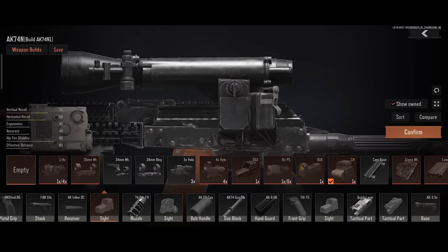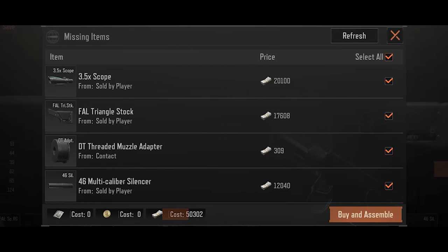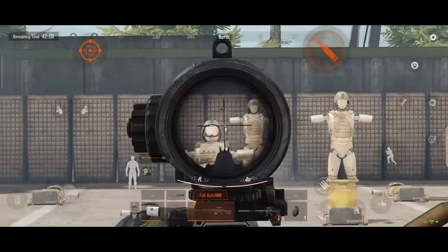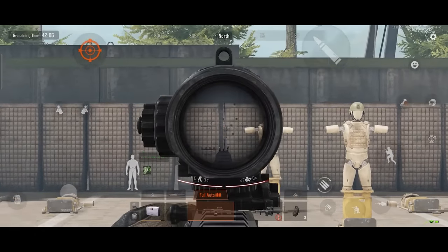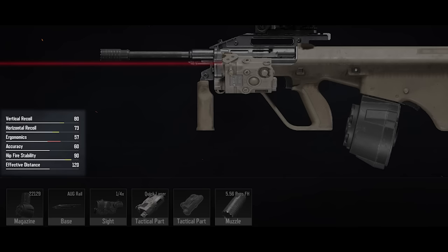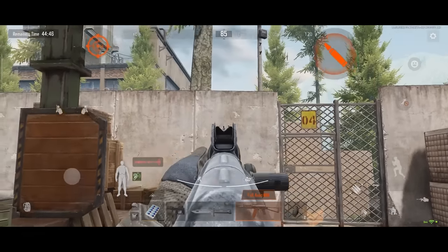However, Assault Rifles need to be modified with various accessories first, so you need to spend a lot of Koen. The biggest advantage of the Assault Rifle is its versatility. All Assault Rifles can switch between full-automatic and semi-automatic firing modes, and their effective range far exceeds that of the submachine gun without reducing the rate of fire.